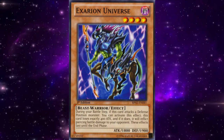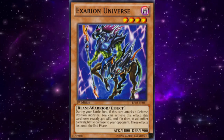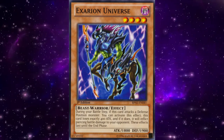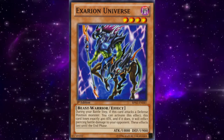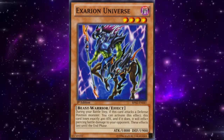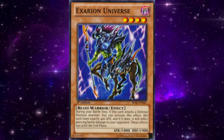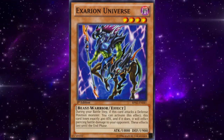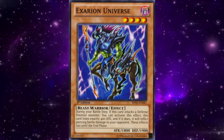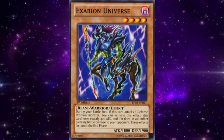In case you don't know what Axerion Universe does, it's a level 4 Dark Beast Warrior Effect Monster with 1800 attack and 1900 defense — those stat lines will come in handy later. Goat Format follows the April 2005 forbidden and limited list. Most people play the format the way it was played between June and August 1st of 2005. Notable events during this period include: the Battle Position Rule Changes effective June 2005, Lost Millennium released June 1st 2005, Cybernetic Revolution released August 17th 2005, and the release of the Promotional Tins — which included Axerion Universe — on September 1st 2005.